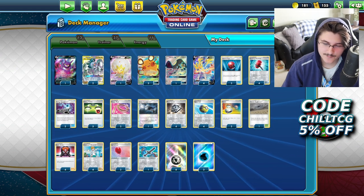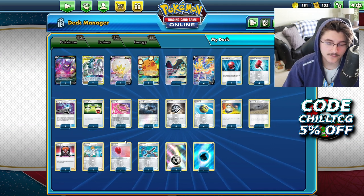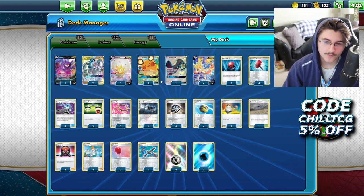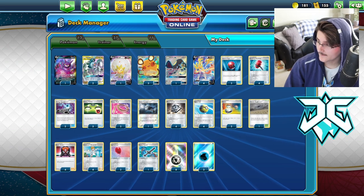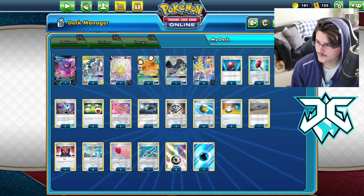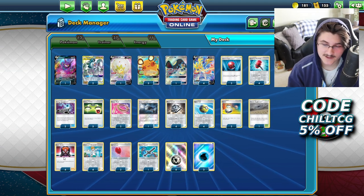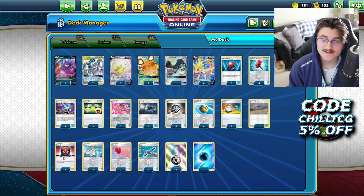We have an Elder Goss V so we can get our supporters back from the discard pile. We're only running eight supporters in the deck — four Boss's Orders, four Research. That's really all we need because we rely heavily on the Dedennes and the 1 Crobat. We'll feel better about discarding Boss's Orders earlier in the game, so we can more consistently get it back with a Quick Ball search for Elder Goss V.